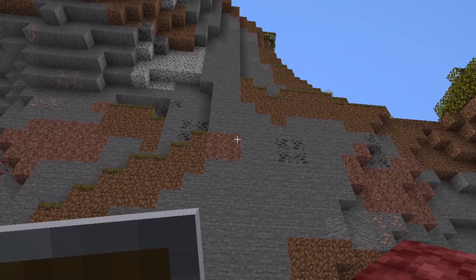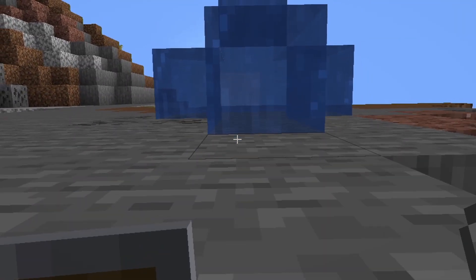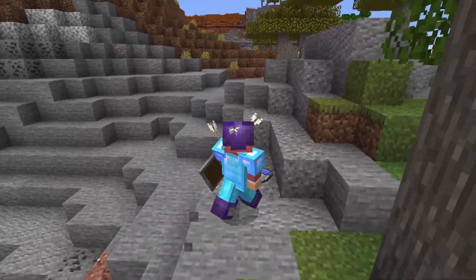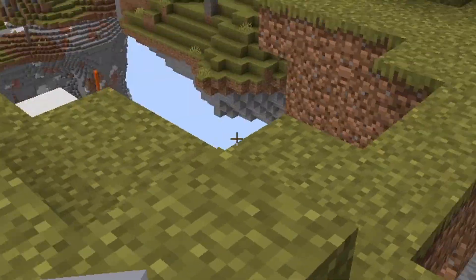The best way to get out of this mountain is by going up there. So I'm just going to make a water elevator and swim my way up. Wow, this is actually a very cool mountain. There's a bunch of animals up here. It's got flowers, it's got cool terrain. Nice. This is the top of the mountain, and there seems to be a little bit of a land bridge here.